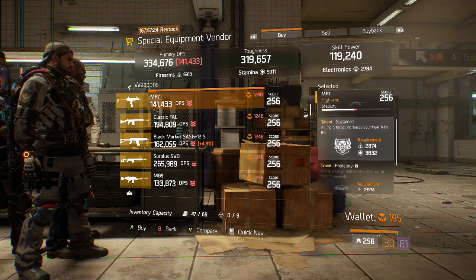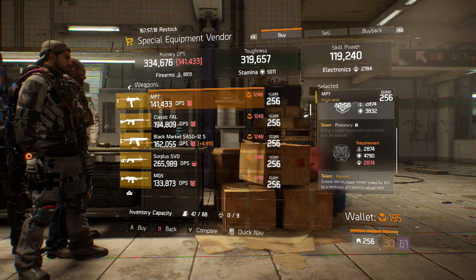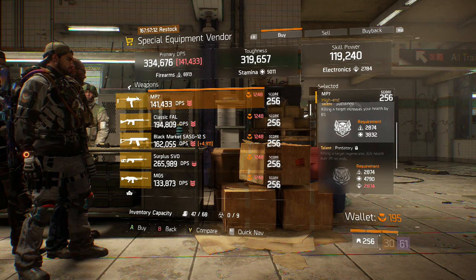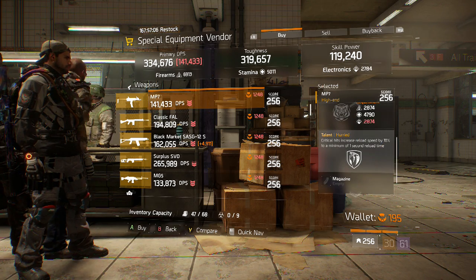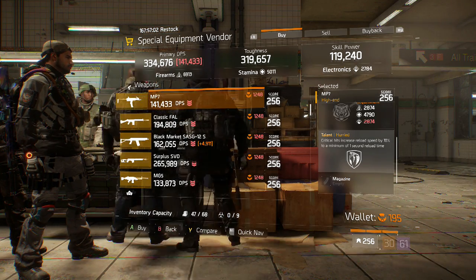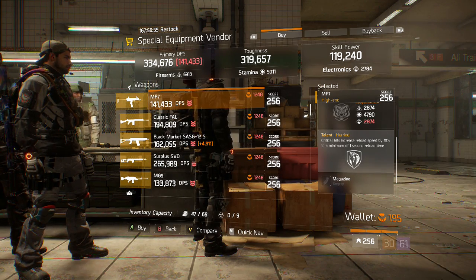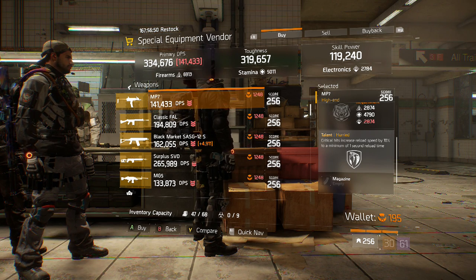This one isn't the greatest, but since Sustained doesn't require any electronics, you could roll away Predatory for something like Responsive or Deadly to get more damage output, while still being able to keep yourself alive with Sustained and Hurried. Because the MP7 has a pretty low magazine size, Hurried is a nice talent to have, although you're missing out on some DPS from something like Competent in the third slot. It's still pretty nice on SMGs to have that increased reload speed since the MP7 goes through bullets very fast.